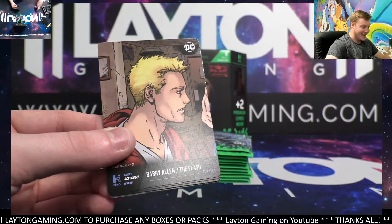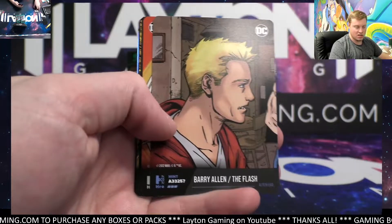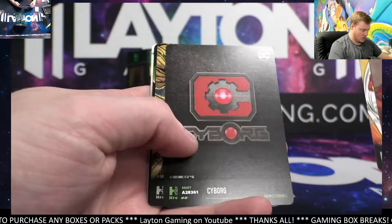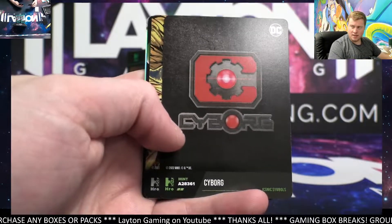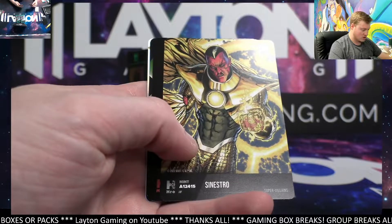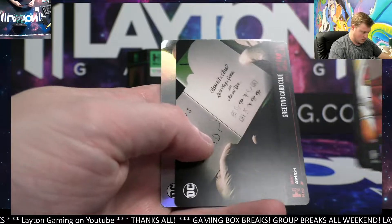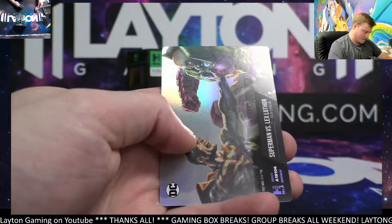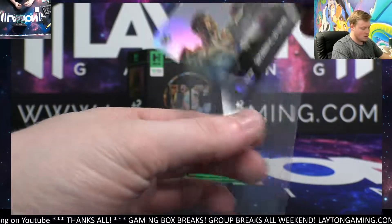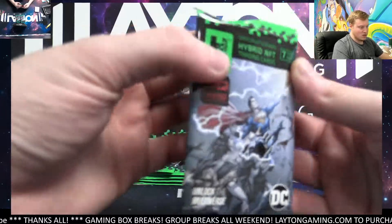The booster box is $250. The eight-pack starter box is going to be stocked at $115, just like the other ones were. Group breaks were at $45 a spot — you got about four packs from a booster box. Those group breaks are on Saturday and Sunday, all sold out. Reading card guide — Superman versus Lex Luthor.